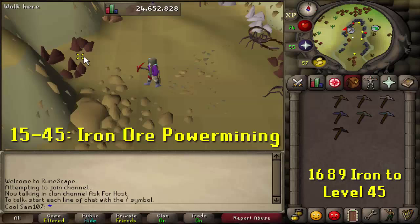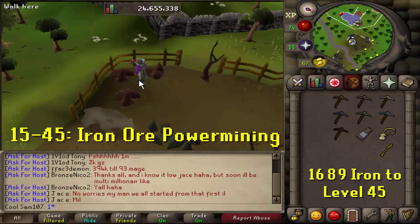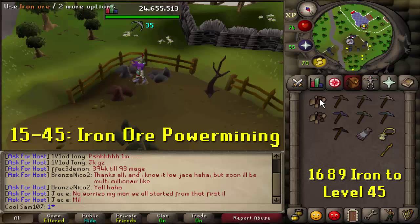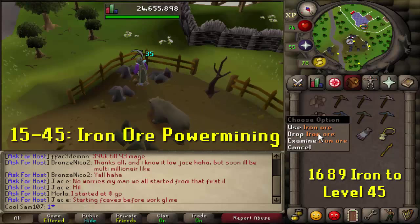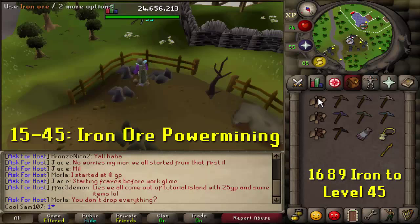From level 15 to 45 you'll be iron ore power mining at Al-Kharid, the Legends' Guild, or Piscatoris Fishing Colony — the rocks there are very close together. Set up your inventory so you can drop efficiently. Mine the three ores and then drop them; you should be able to do that within a second using mouse keys. Even without mouse keys you can still do this quickly. This is the fastest way from 15 to 45.